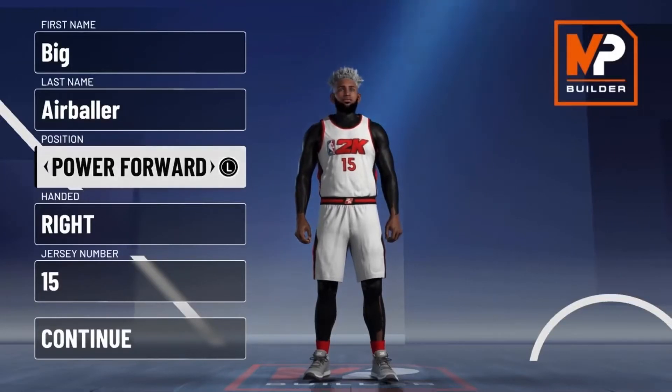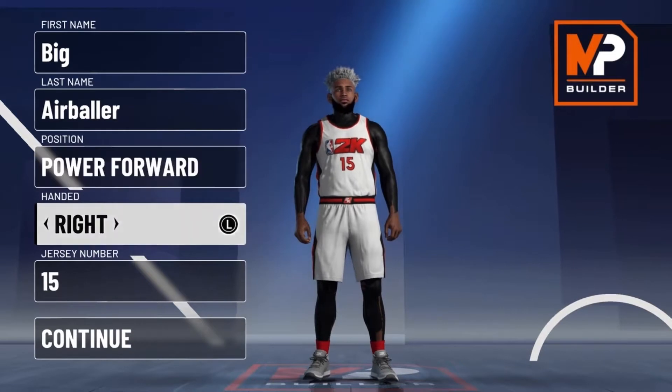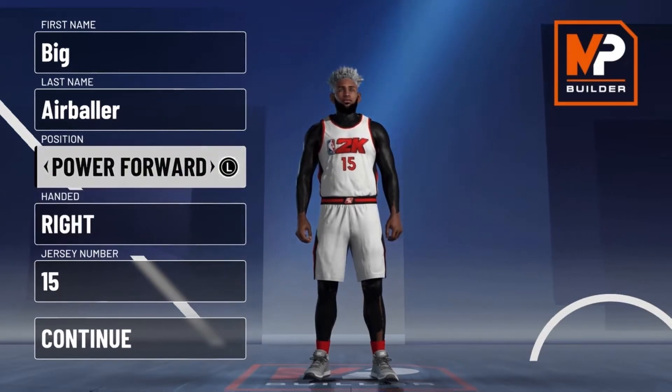What's up guys, VagorBaller here and I'm back with another video. Today I'm showing you the best secondary ball handler build in 2K21. This build can get contact dunks, you can break ankles, you can shoot, and you'll have 12 defensive badges. So make sure to stick around for the build.